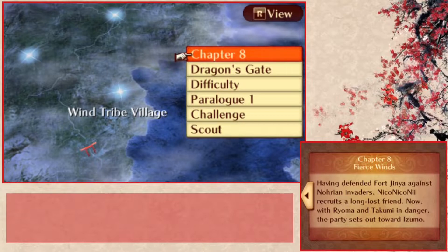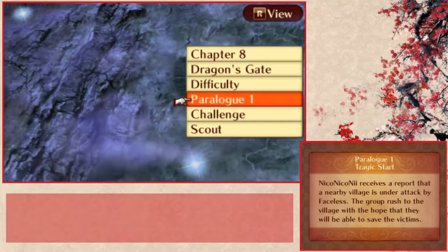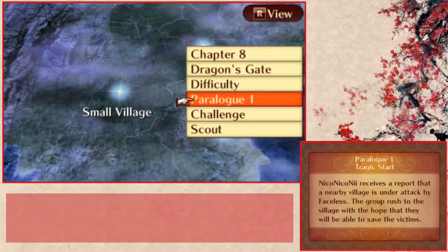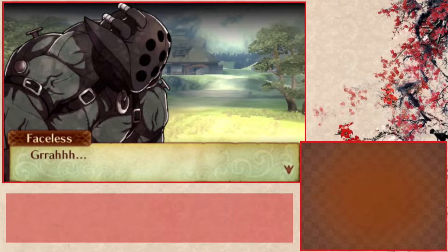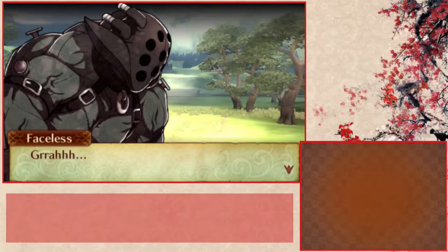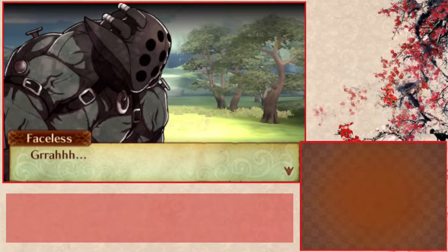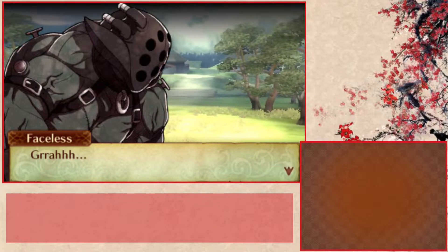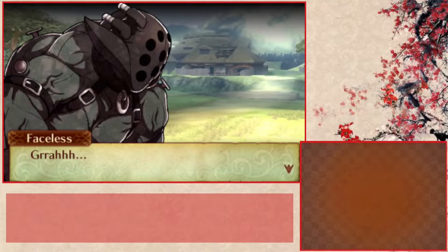Today, as you were probably able to guess by the thumbnail or title, we're not going into Chapter 8. We're actually going into Paralogue 1. The reason being, I have a lot of units I'd like to train, and Paralogue 1 is always a good option for under-leveled units. From Chapter 8 onwards you start getting much higher-level units, so giving mine some levels here is a good idea. We'll also get a new unit, and getting her early is recommendable.